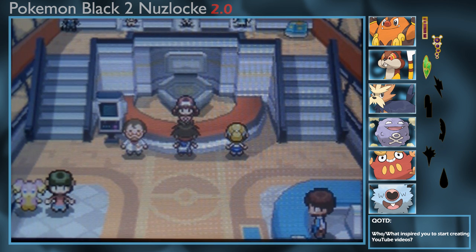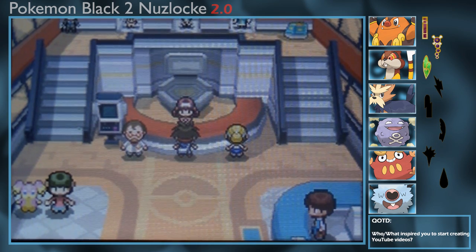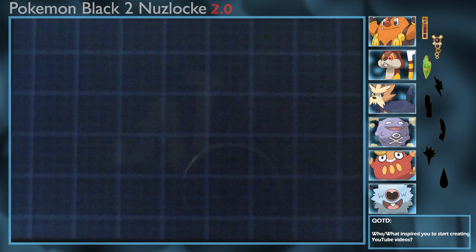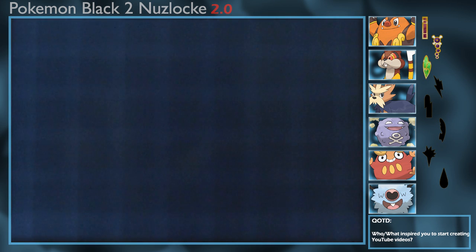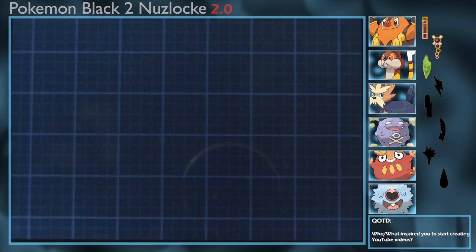What's up my cool dudes, I'm DylanDude and welcome back to the Pokemon Black 2 Nuzlocke. In the last episode we beat Gym Leader Burgh. We did defeat him and obtained the Insect Badge, and today we are going to continue on and try to get to the Desert Resort or, if we're lucky, Castelia City.